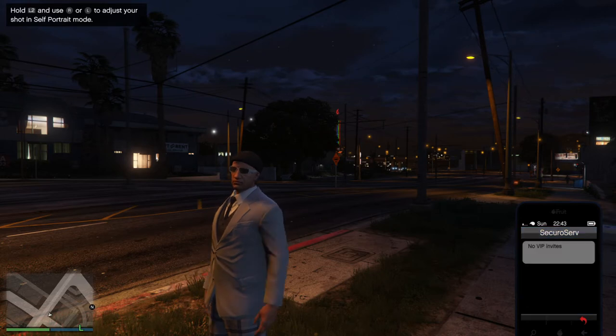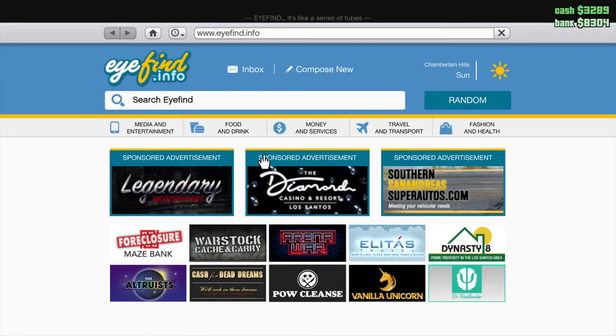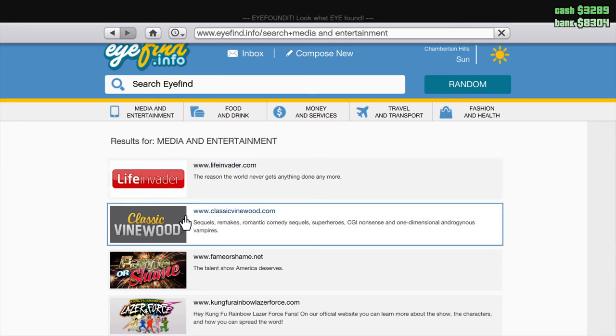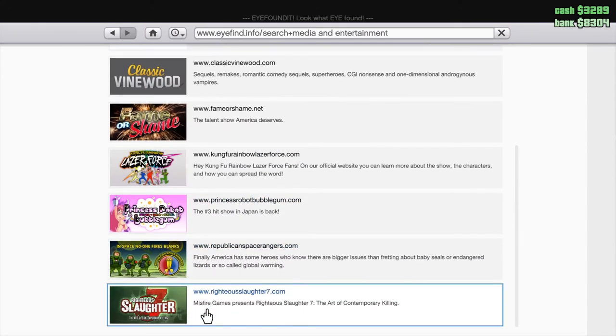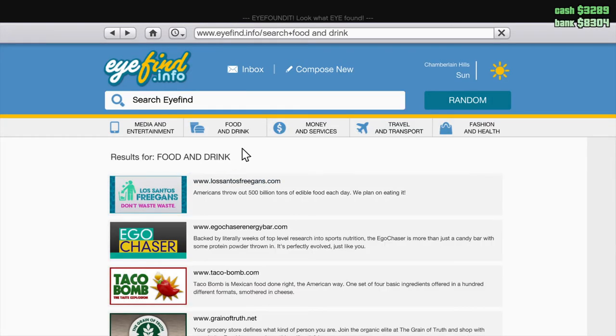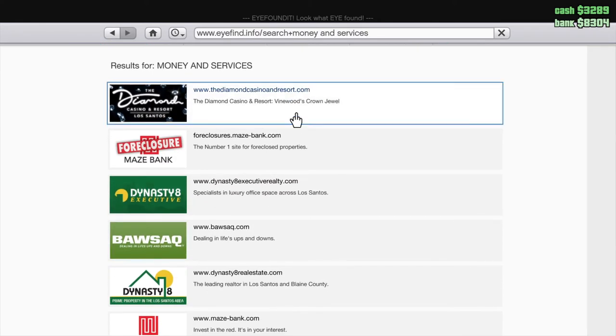Your Internet browser has several sections. You've got Media and Entertainment, and Life Invader — which is Facebook really; you'll be introduced to that in the main game and it's not used much online. There are joke sites that'll take up a bit of time if you want. Food and Drink — same thing. Some sites have minigames. The money and services section is important — you can see your cash and bank balance at the top corners.